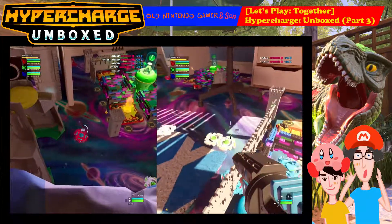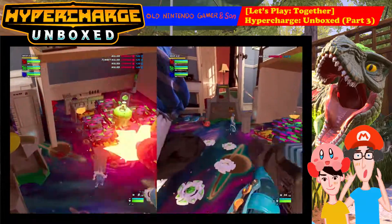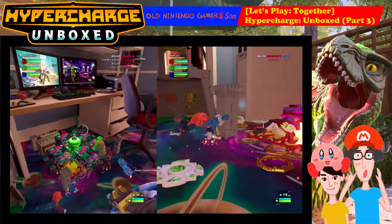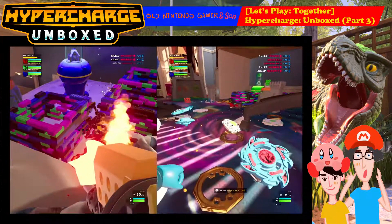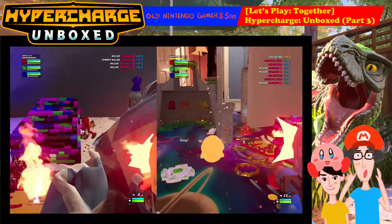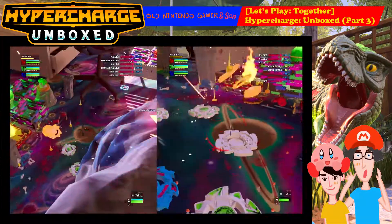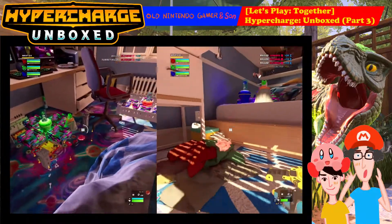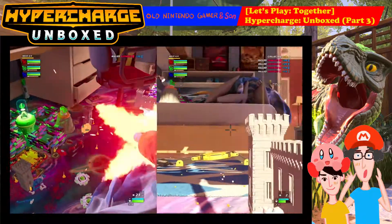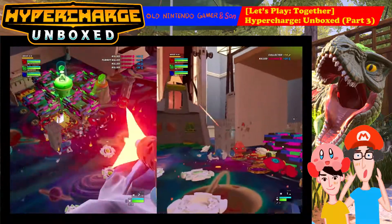They smashed that wall. Green base is getting pounded. I'm shooting away. Blue base is getting pounded as well. I took care of those. What the heck? Green base — I'm on green base. You guys are just shredding my health bar. Get up on the wall. Slobkins!